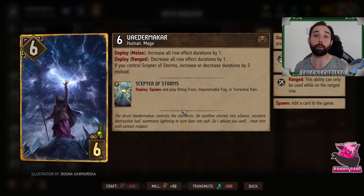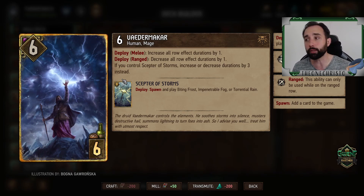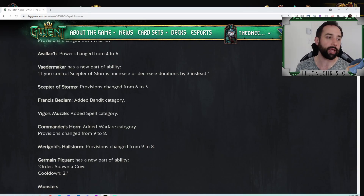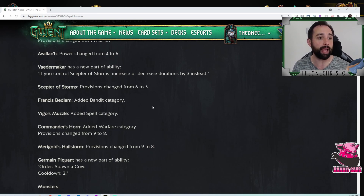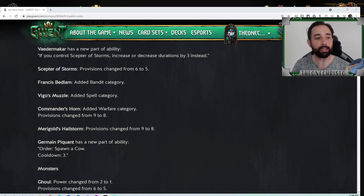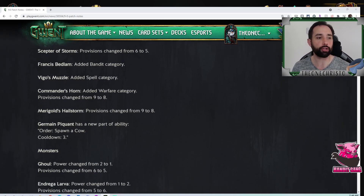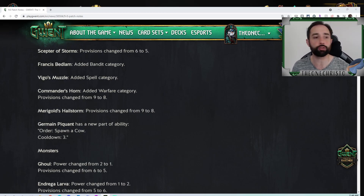The Scepter of Storms' provision cost drops from six to five. Since Avalok can pull artifacts, it could pull a Scepter of Storms, a scenario, or all kinds of different things. A few small category additions were also made: Francis Bedlam gets a Bandit category, Vigo's Muzzle gets a Spell category, and Commander's Horn is now Warfare with a provision drop by one — boosting five adjacent units by two can work in some swarm or commando decks, but probably still won't see huge play.